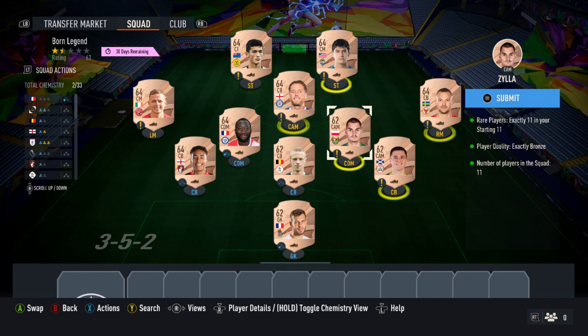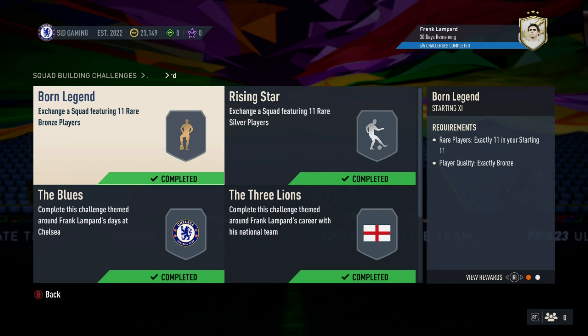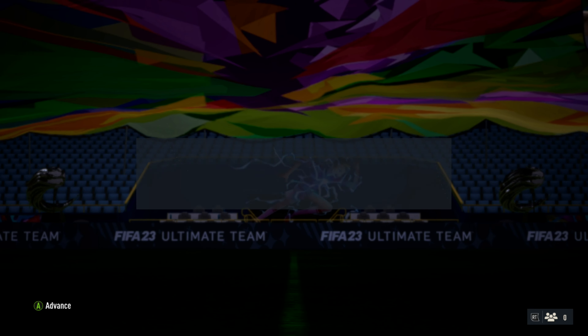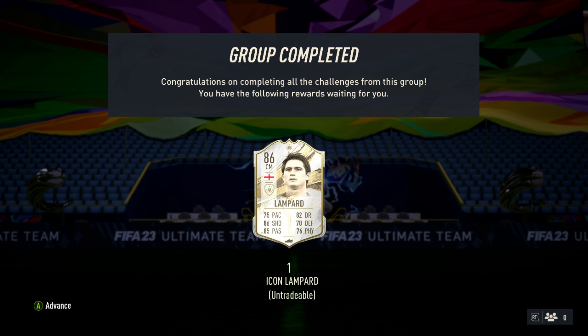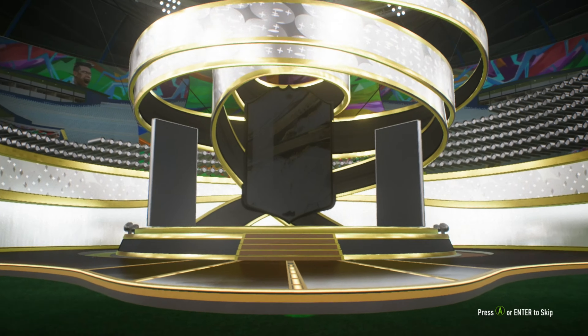I still had to complete the bronze challenge. Bought the bronze players — all under 500 coins — and completed the challenge. And there it is — Frank Lampard into my squad! An 86-rated central midfielder. I conquered Frank Lampard — it is!